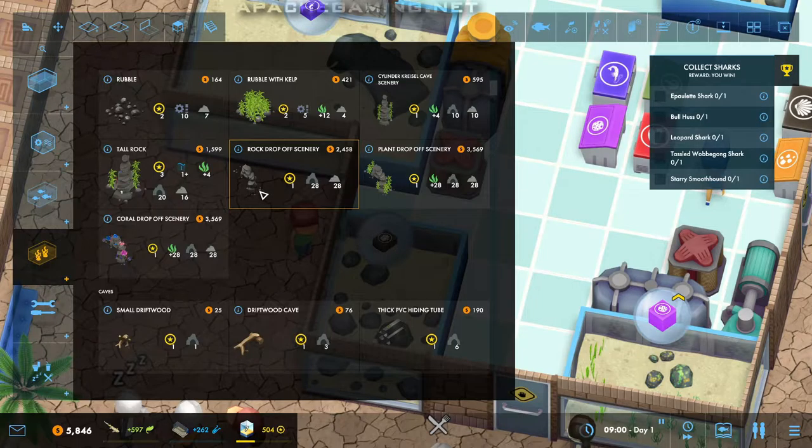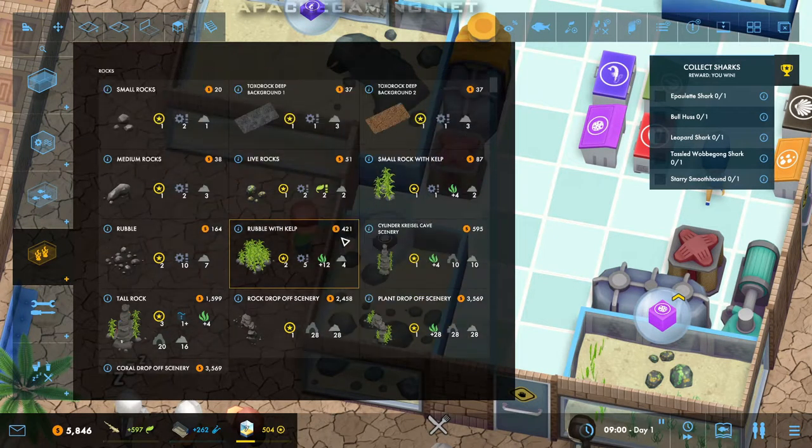It's something I hadn't really picked up on recently — they're just so good to put in normal tanks for the whole cave and rock aesthetic. But yes, they are specifically for the drop-off tanks, and I'd quite like to use those in this level as well. So I'll get a live rock as well at the back there.